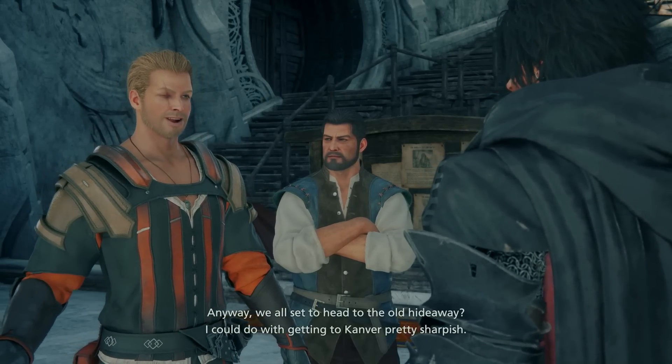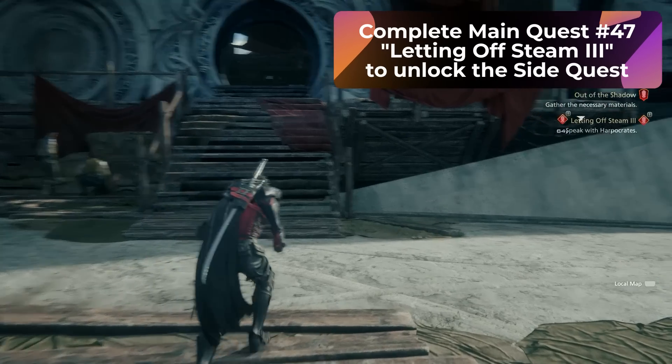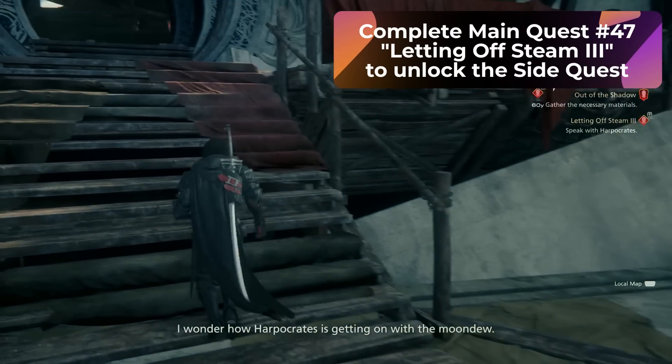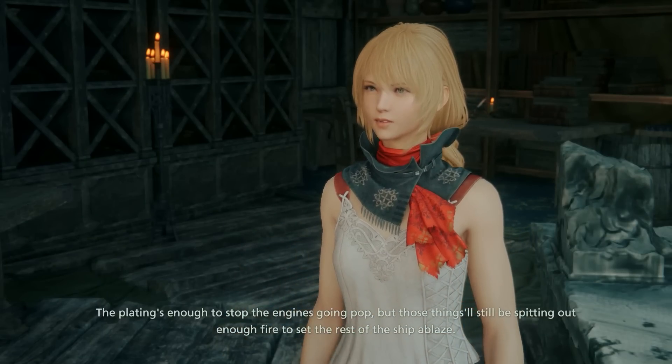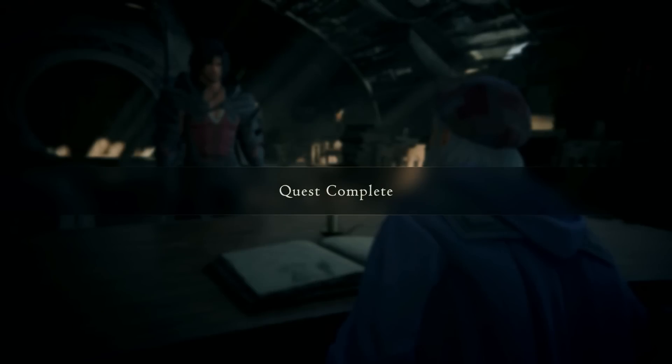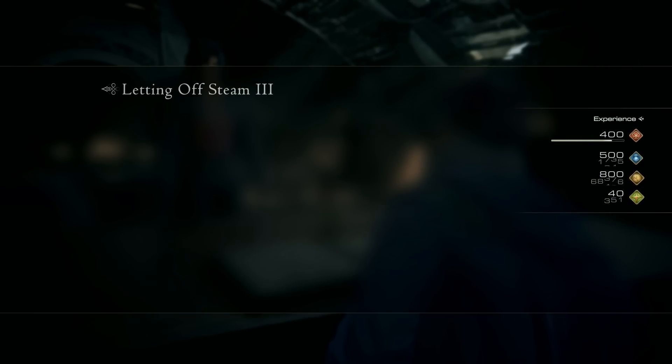Before we continue, let me talk about the prerequisite required to start this quest. You need to finish main quest number 47, which is called Letting Off Steam number 3. This involves completing some quests for the character Mid. Once you complete this, you will unlock the Blacksmith Blues 2 side quest.